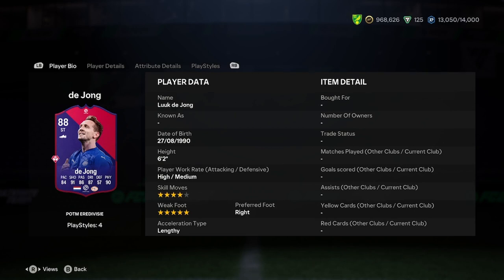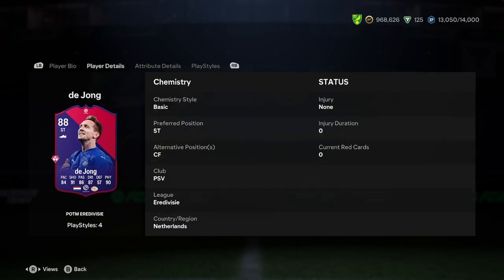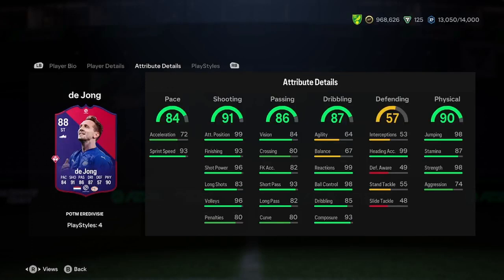So let's jump into this. He's 6'2", high medium work rate, 4-star, 5-star, right foot, lengthy. He can only play striker, and that is the only place we're going to want to play him. In terms of linking him, he's Netherlands and Eredivisie, and he's from the best club in Eredivisie. So it should be easy if you've got an Eredivisie player — he's basically going to link to him already very nicely.